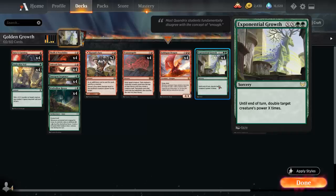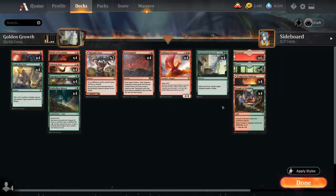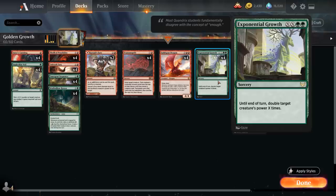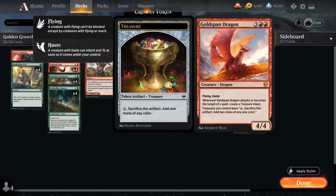The creature we're going to target with Exponential Growth is Goldspan Dragon — the 5-mana 4/4 Dragon with Flying and Haste. When a dragon attacks or becomes the target of a spell, we create a treasure token, which we can sacrifice for 2 mana while Goldspan Dragon is in play. The goal is to get Goldspan Dragon in play, attack for 4, and then on the following turn cast Exponential Growth for X equals 2, growing it to a 16-power Dragon to finish off the opponent.